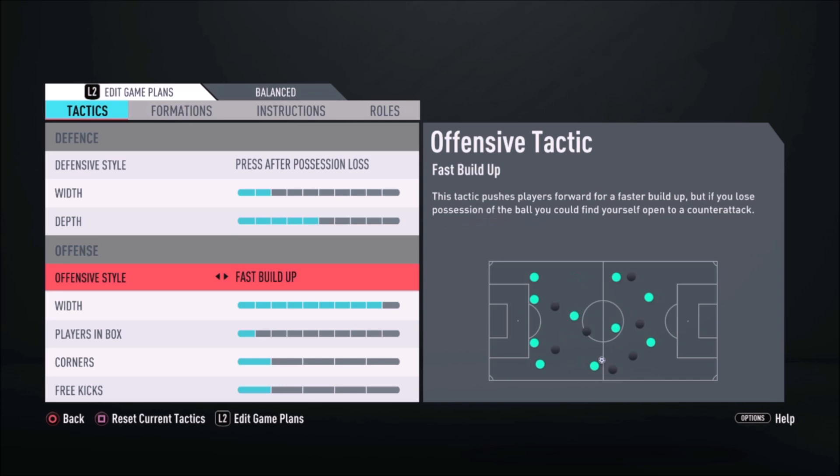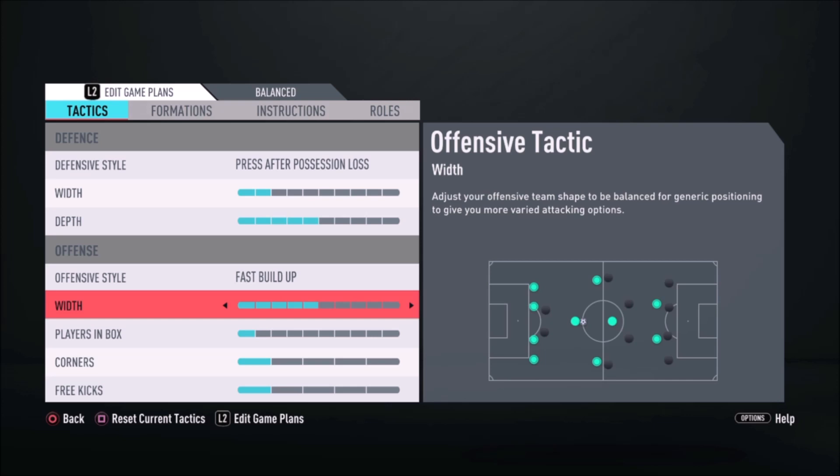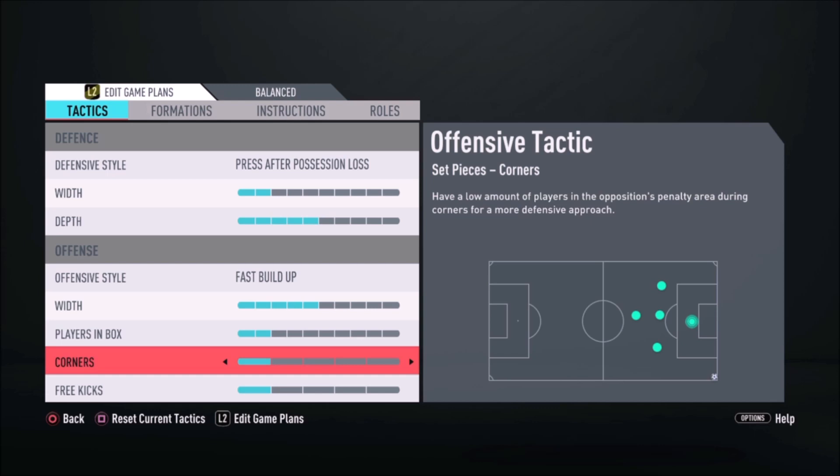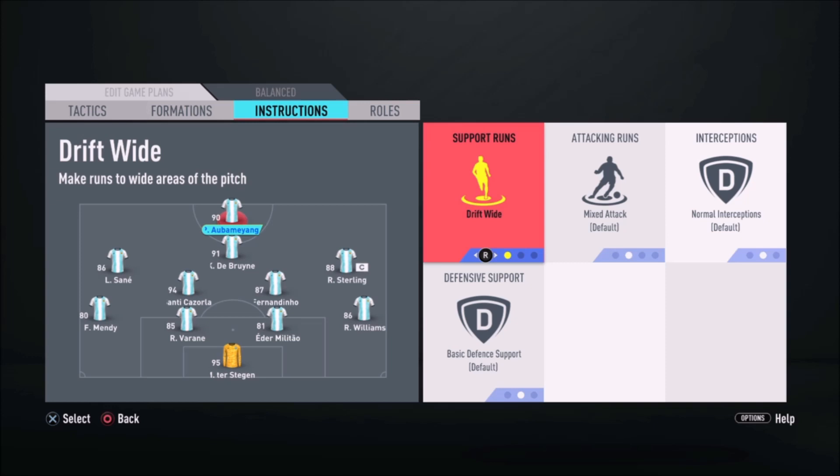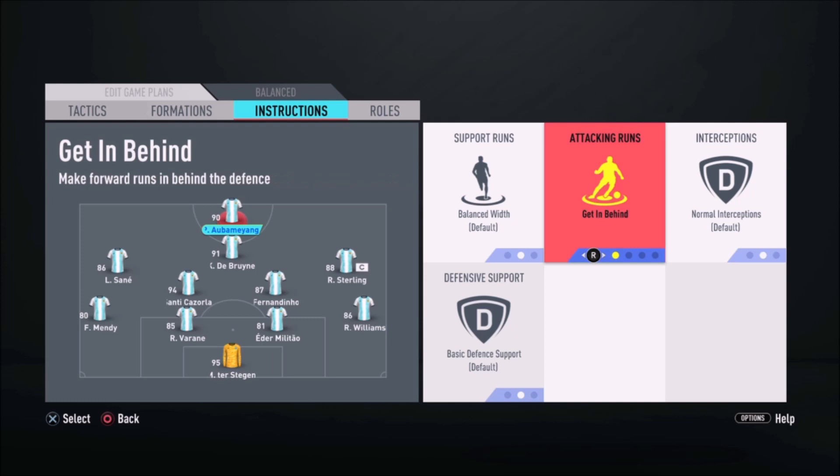In defense, Dortmund attempts to limit the playing area by playing a high defensive line and compressing their wingers and fullbacks into central areas. Klopp prefers to press the opposition in their half to minimize the distance his team has to travel to get into scoring positions. When forced to press deeper from central midfield, Dortmund's center forward drops deeper, creating a defensive 4-4-2 formation with the opposition's center backs unmarked.